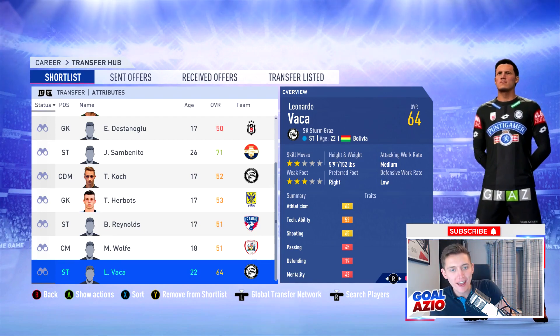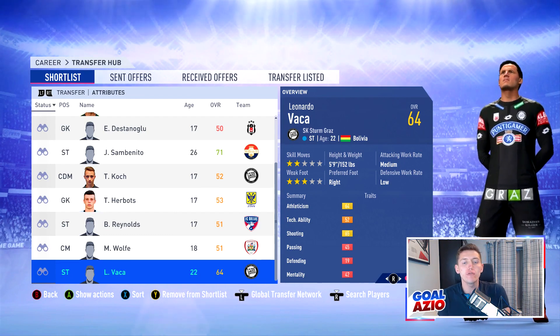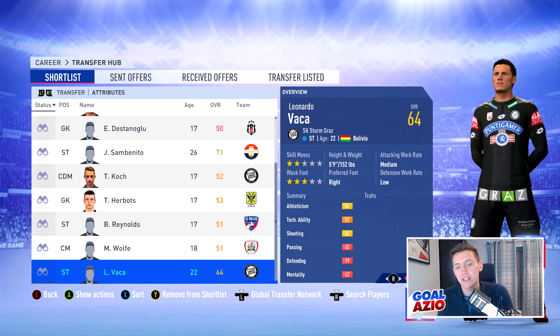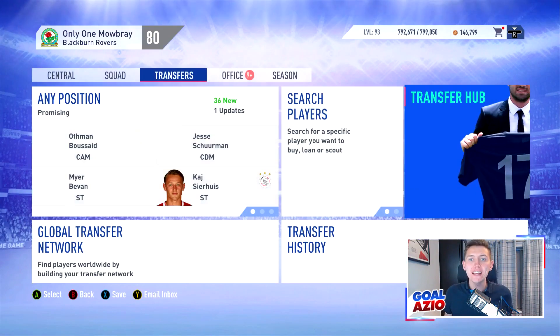Last but not least we have Vacker, signed at 64 rated with a potential of 73, valued at only 100 grand — incredibly cheap. Shot power and stamina are very high, acceleration and sprint speed are around the 70 mark, with balance and agility at 75. Absolutely incredible stats for a 64 rated player.